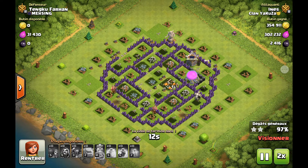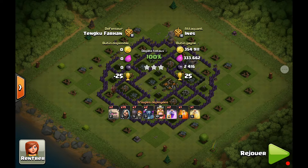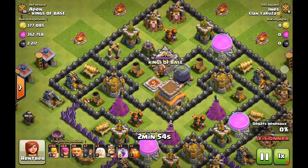Il reste le château de clan plus le réservoir d'élixir noir qui vont finir par tomber. Voilà un très joli GoWiPe : le principe c'est l'aide du golem, la ligne de sorciers, les PEKKAs une fois tout bien dégagé, et les sapeurs pour ouvrir une brèche pour que tout le monde puisse rentrer. Si vous voulez plus de gameplay en GoWiPe pour les HDV8, n'hésitez pas à laisser des commentaires, je ferai un tuto plus approfondi sur cette composition.